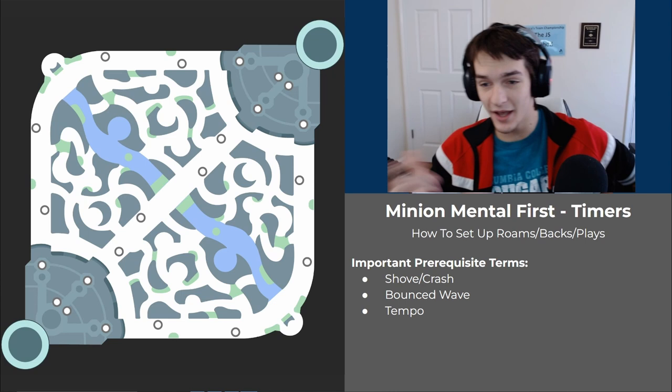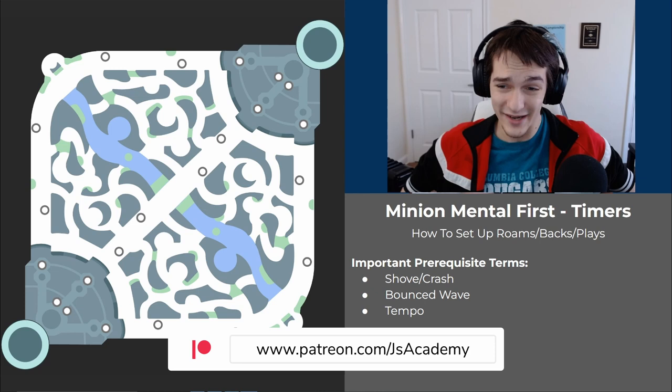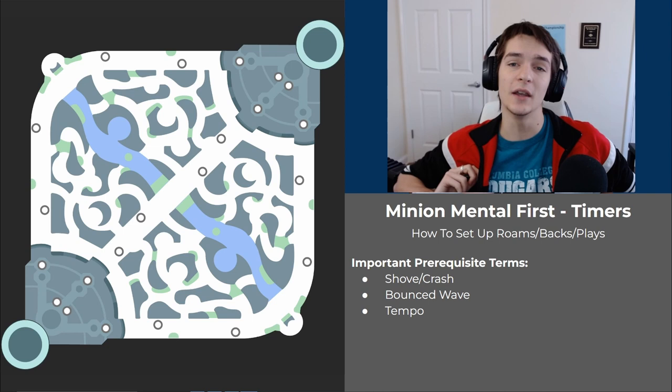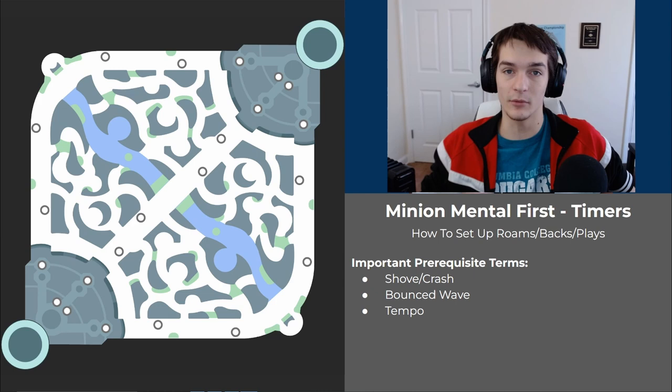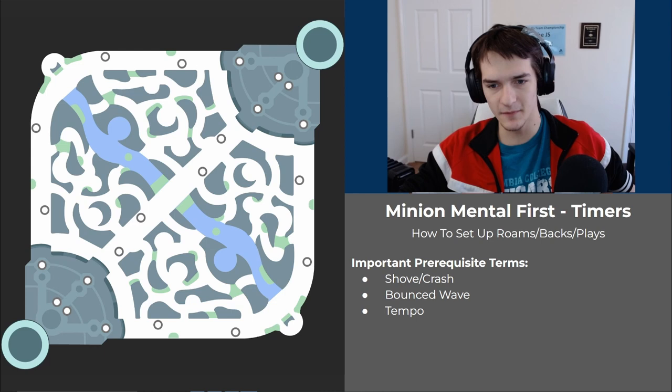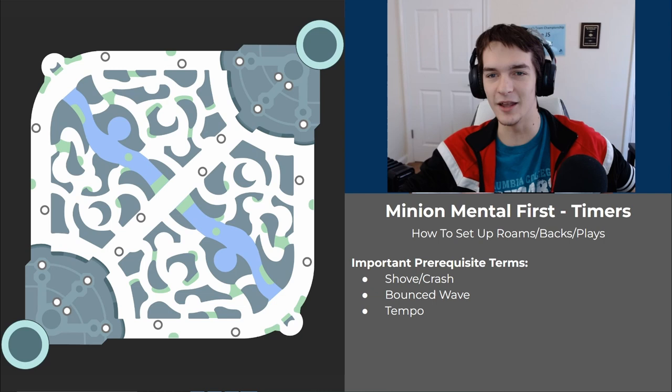Today we're talking about tempo, timers, and how you have to have your wave before you go make a play — that includes roaming, taking an objective, hovering, getting a ward down, or going back. The reason we're doing this lecture is because this was a mistake we saw in 80% of our VODs last week. We were either overstaying or leaving when we couldn't because the wave wasn't in the right spot.